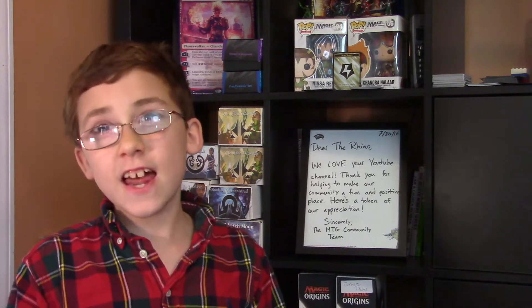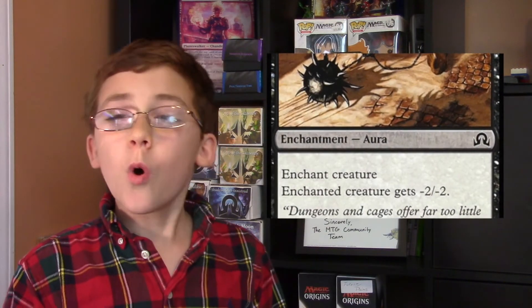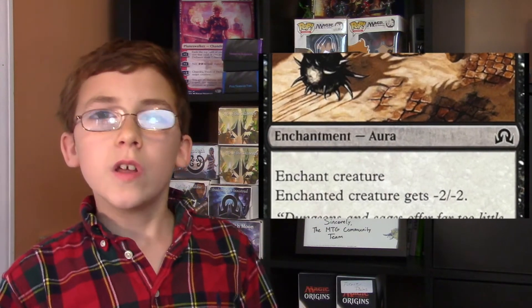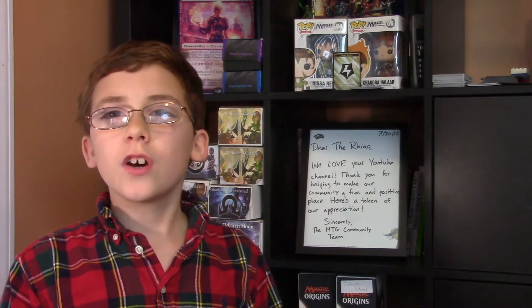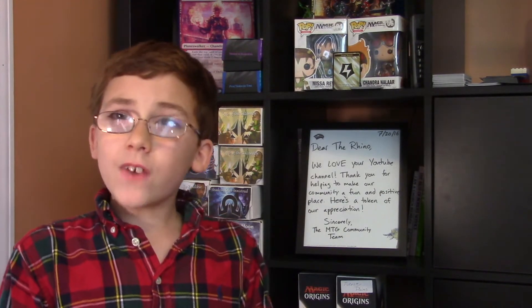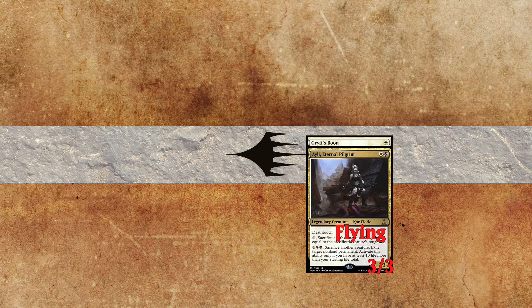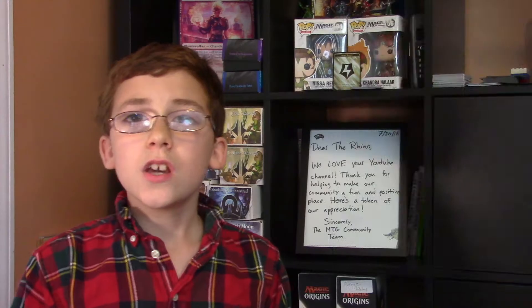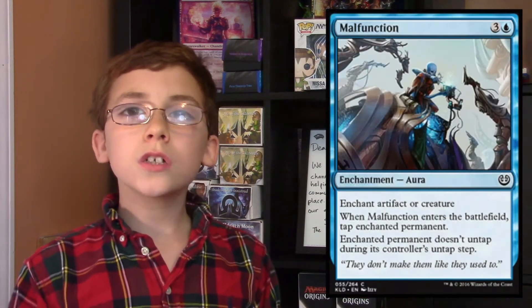Enchant is a static ability that is written as Enchant, then either an object or a player. There are enchantments that can target creatures, land, artifacts, or even players. Generally enchantments will be very specific as to what they enchant.